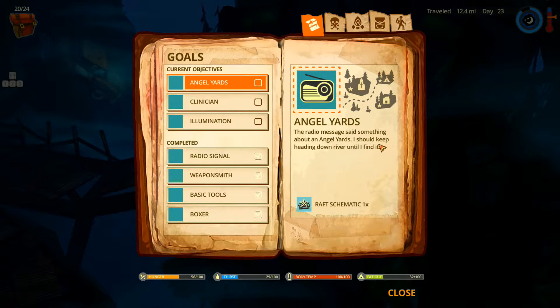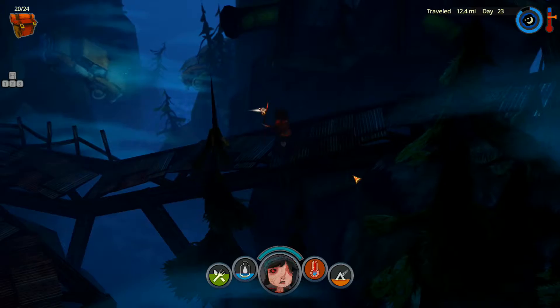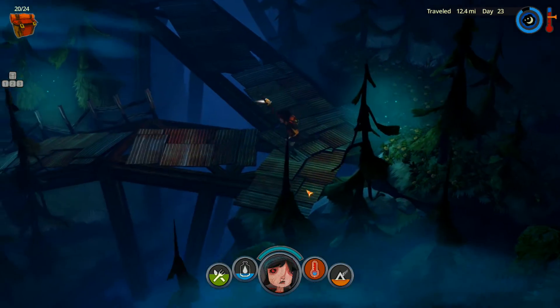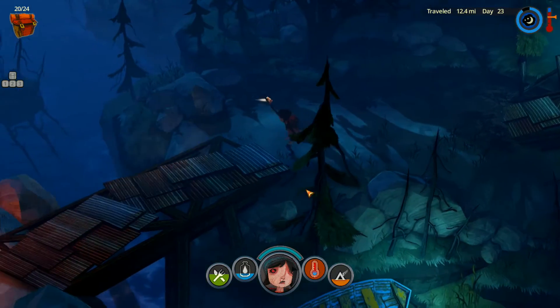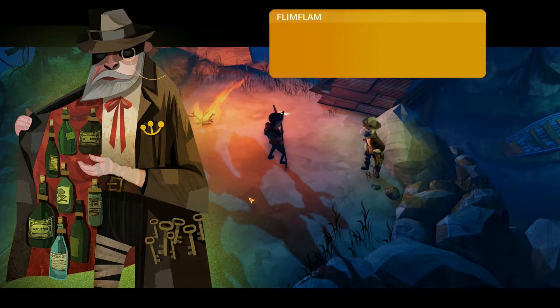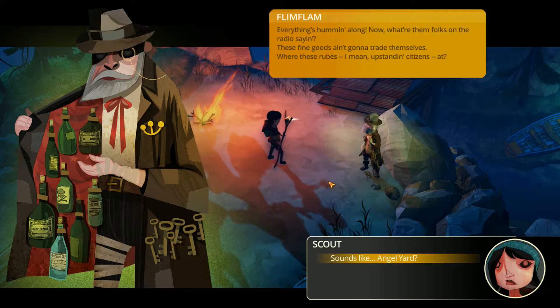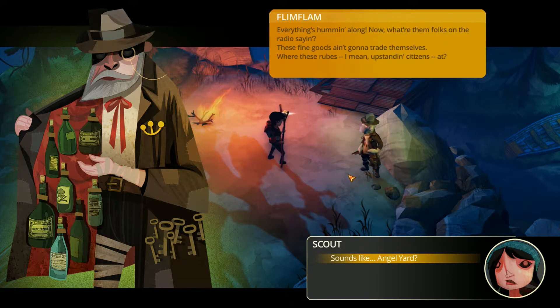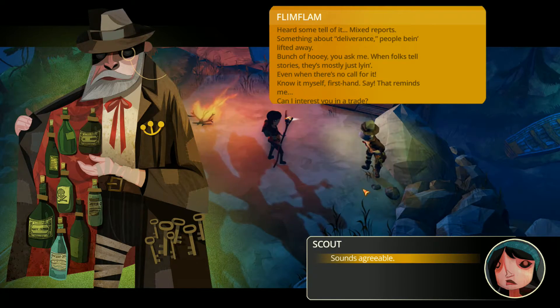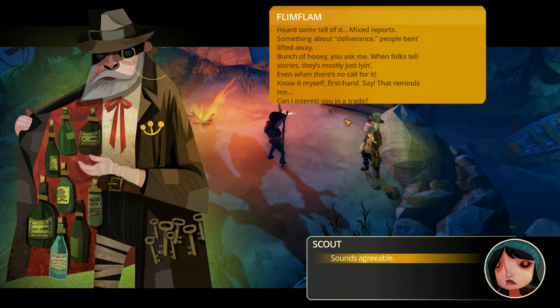The new goal: Angel's Yard — the radio message said something about it, so I should keep heading down river. There's also a rest schematic. I wonder if we can collect from the cache twice since the flag is still up. Flim Flam on the radio: 'These fine goods ain't going to trade themselves — where are these upstanding citizens?' Sounds like Angel's Yard has mixed reports, something about people being lifted away.